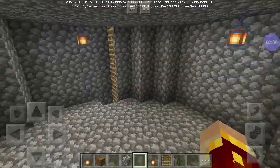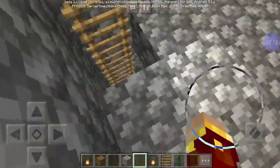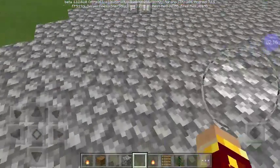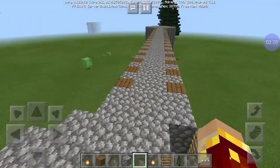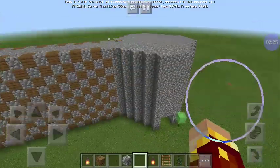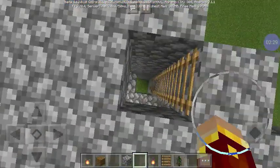So now that I have this room, there's some tower built. I need to start doing the top of the tower, some details on the blocks on the wall, and the floor of this one.